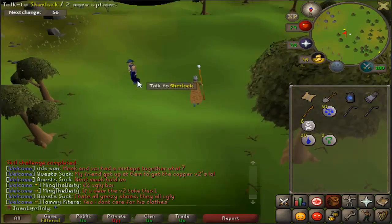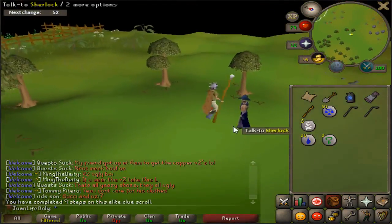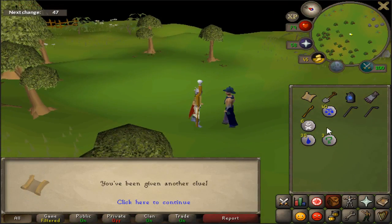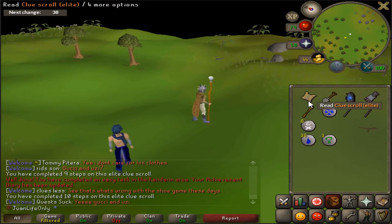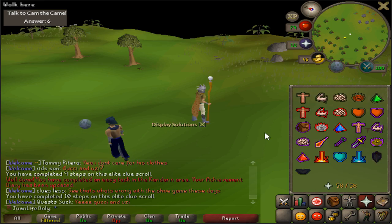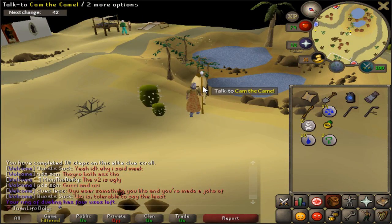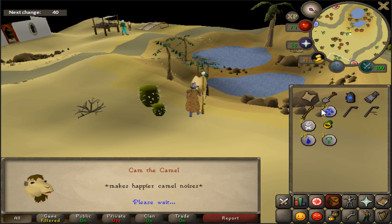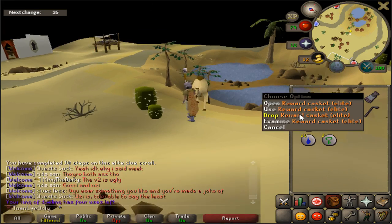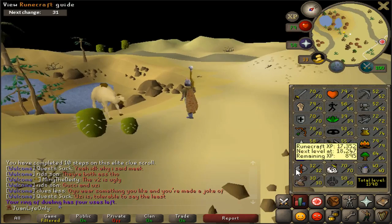Okay Sherlock, if you don't give me a casket right now on this 10-step I will be sad. Oh no, here goes nothing guys. Yes! I am completing this elite clue - six steps complete, please give me the casket! Oh yeah, okay - oh my god, this is so exciting, I can't believe I actually finished the elite clue scroll this early on!